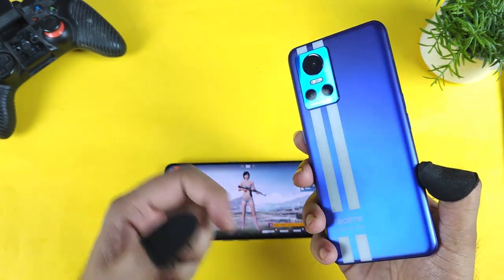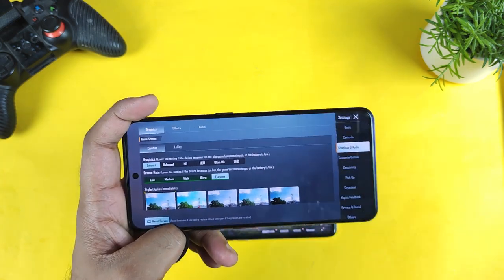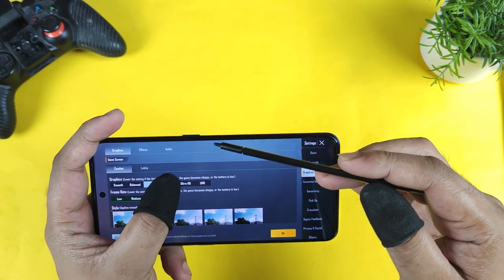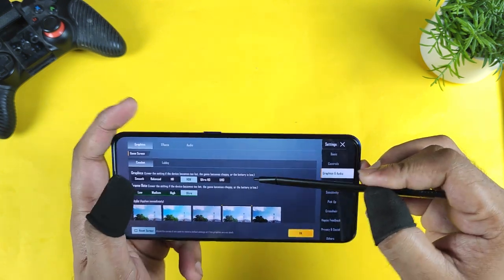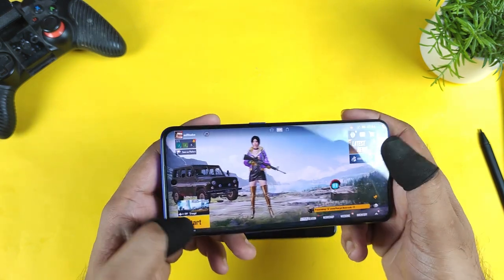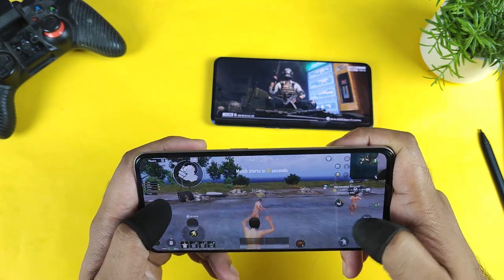Now let's check the Dimensity 8100 processor to see whether it can play 90 FPS or if it's at least optimized for 60 FPS. Going into the settings — graphics and audio — if you observe closely, there is no 90 FPS. There's only Balanced and Ultra, which is also quite shocking. HDR and Ultra are not even supported on this device with the Dimensity 8100. High settings and HD Extreme settings are also not available. The only way to play at 60 FPS on the Realme GT Neo 3 is using Smooth and Extreme settings only.